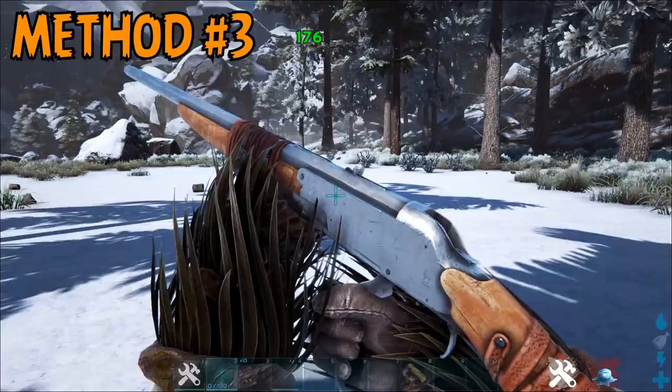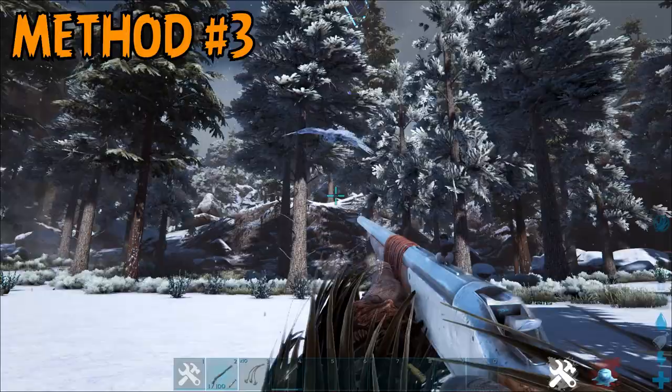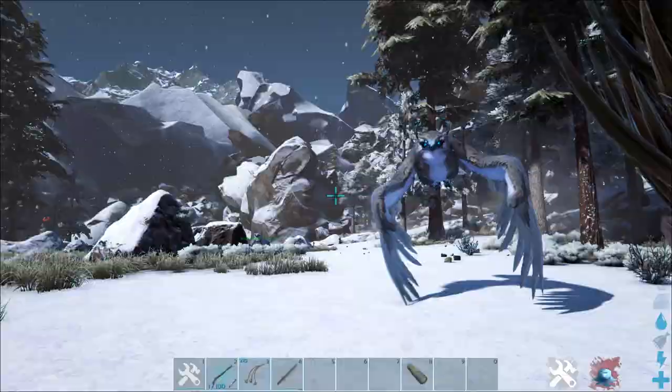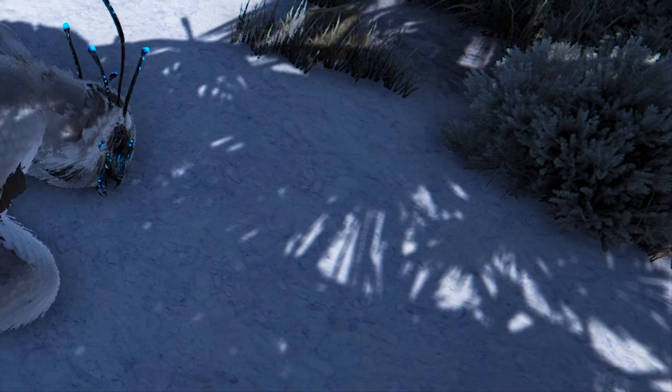Method number three is to simply kite the snow owl while you're attempting to knock it out. This can be effective a lot of the time given their low torpor levels, however you risk taking damage from its hits, other creatures attacking you, or the snow owl flying away once it's close to being unconscious, so I wouldn't recommend this method over the first two. Bolas used to work on snow owls when Extinction was first released, however they're no longer effective with the latest versions.